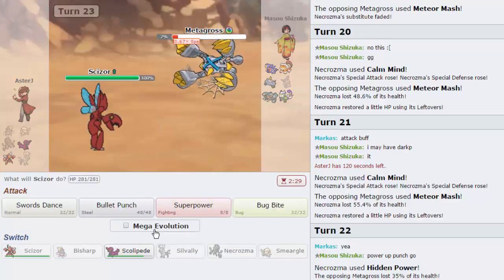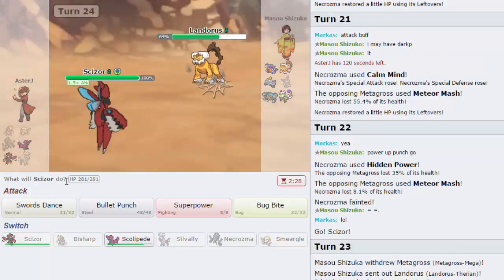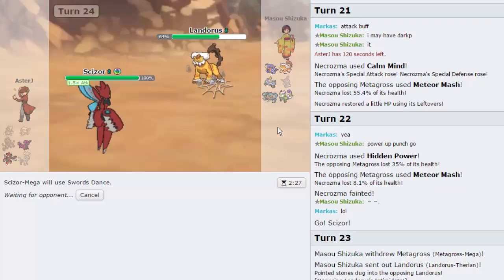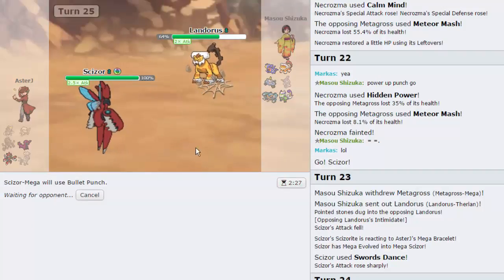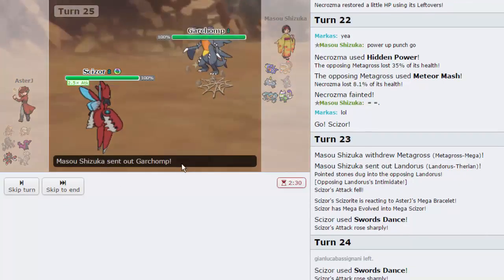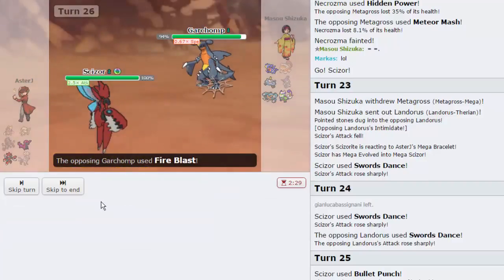We're going to go out into Scizor and click Swords Dance, because everything on his team is slower than me. He goes directly into Landorus — I'm going to go for another Swords Dance. If he doesn't U-turn into Garchomp, I think he loses. Unless that's Defensive Chomp — that's the only way he can get out of this. I'm going to knock you out with Bullet Punch. He goes for his own Swords Dance — you're gone, I don't know why you'd make that play. That's gone. Garchomp comes in — I'm going to risk it and go for Bug Bite. That Hidden Power Bug didn't do enough and he is Scarfed.